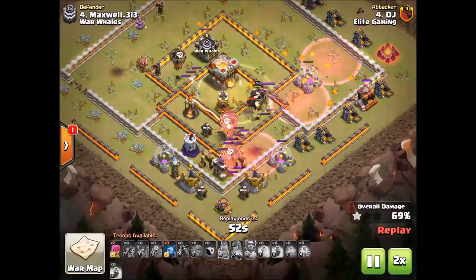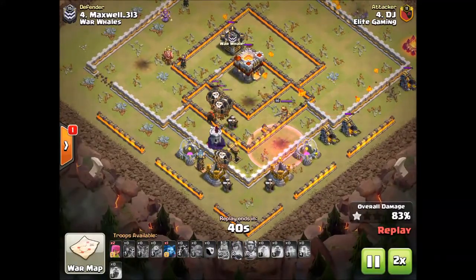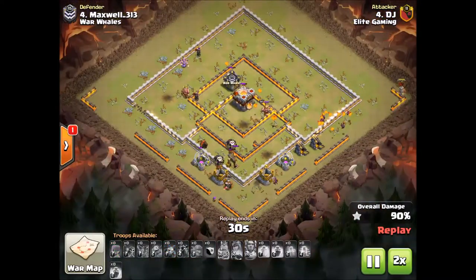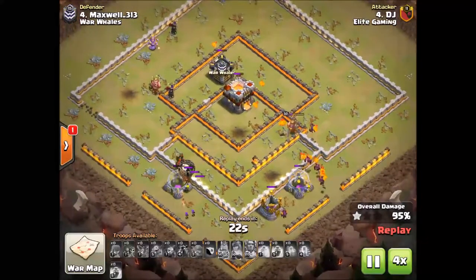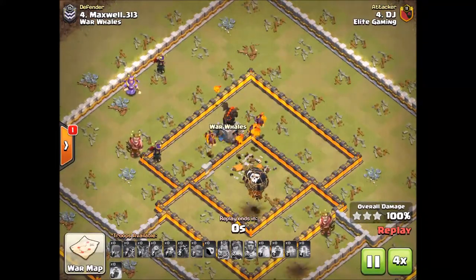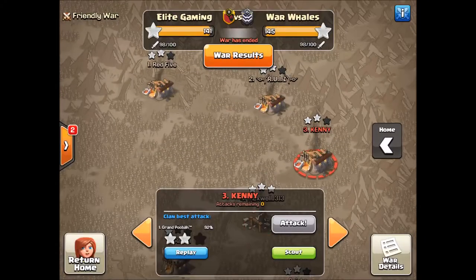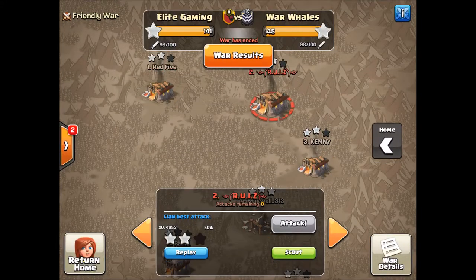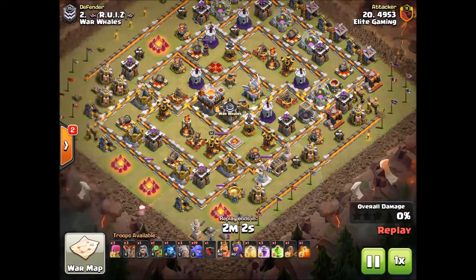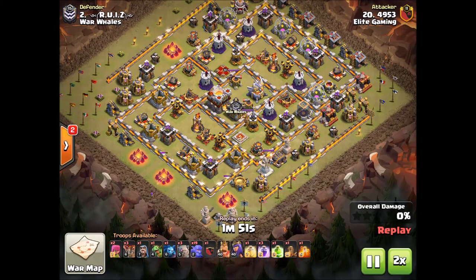It's going to be super close — a real nice haste spell at the very end. The wizard tower gets locked on the lava hound, and because of that, the couple of loons I had were able to stay alive and clean up this attack for the three-star. It would have been a one-star if I hadn't gotten that wizard tower locked. That was my hit versus Maxwell who got an 11v11 — Maxwell killed it, he got two 11v11 three-stars for sure.